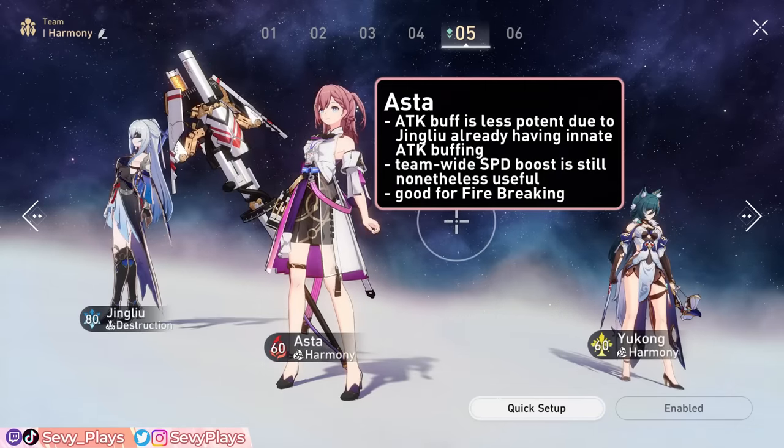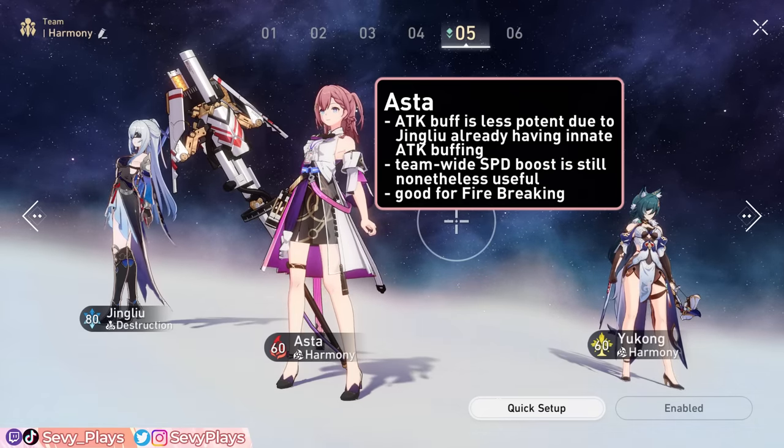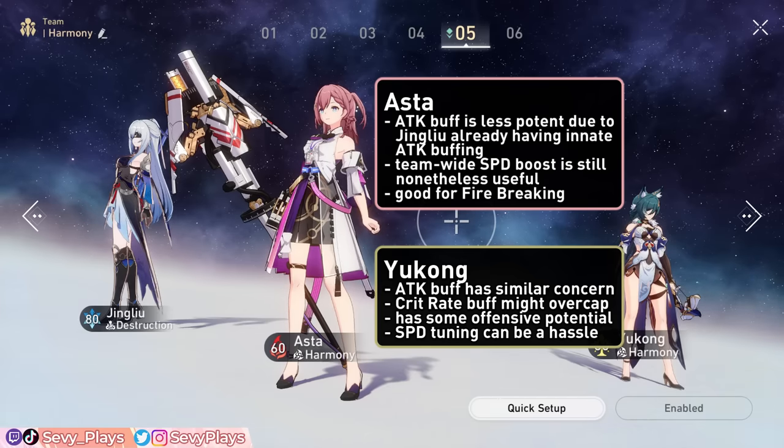Asta is still an okay choice for Jing Liu. While her attack buff loses some potency since Jing Liu already buffs her own attack, Asta still provides speed to your entire team and has great fire-breaking capabilities. Yukong gives big attack and crit buffs and has some offensive potential; however, due to her buff duration mechanics you will have to speed tune her to properly give Jing Liu the buffs, and Yukong's crit rate buff is also more likely to overcap on Jing Liu.